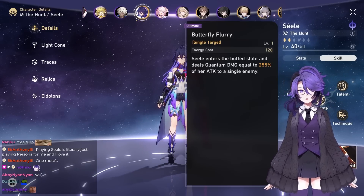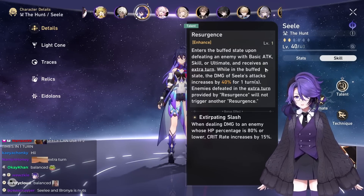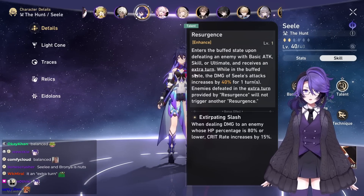It essentially functions like your ultimate because when you use your ultimate, you skip turns. It's basically a cheat code if you want to maintain buffs on your character for longer.